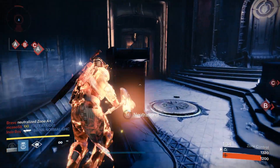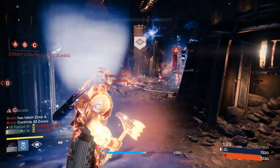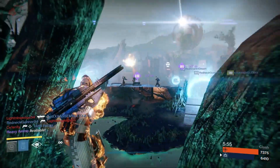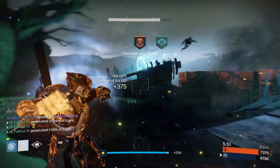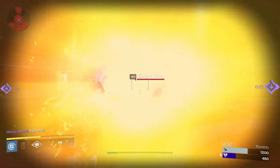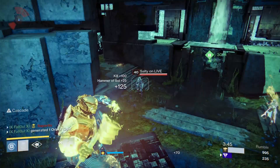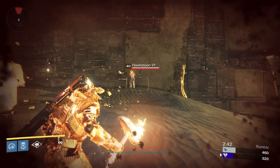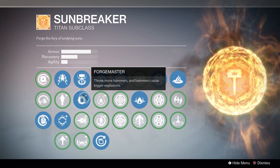Hammer of Sol is a great super that you can break out whenever your team needs it most. Playing Control and want to capture that territory? Hammers. Playing Rift and want to help your team push up? Hammers. Playing Clash and want to rush the enemy team's heavy ammo spawn? Hammers. It's also good against enemy supers — you can break a Defender's Ward of Dawn with three hammers, one-shot both the Stormcaller and Sunsinger, two-shot a Bladedancer, and with high armor tank a Golden Gun shot from the Gunslinger.